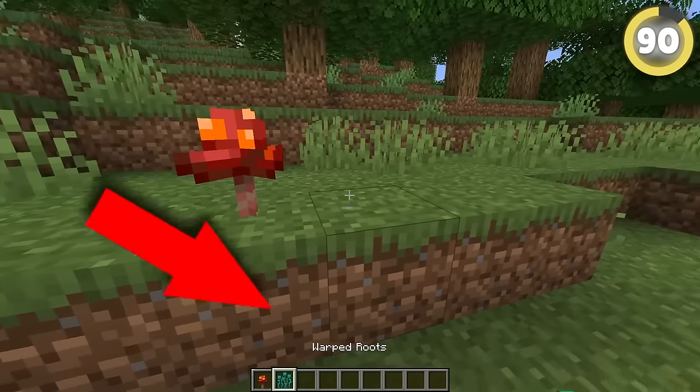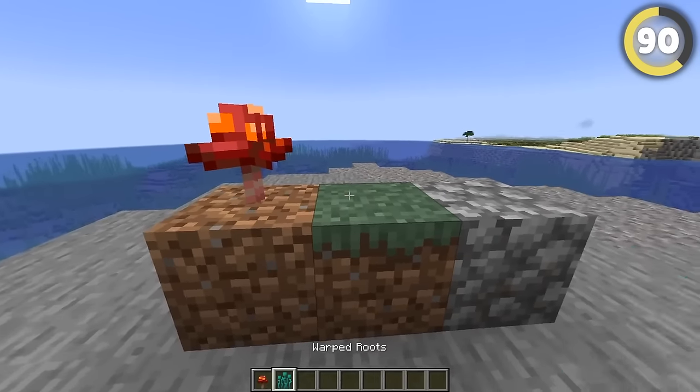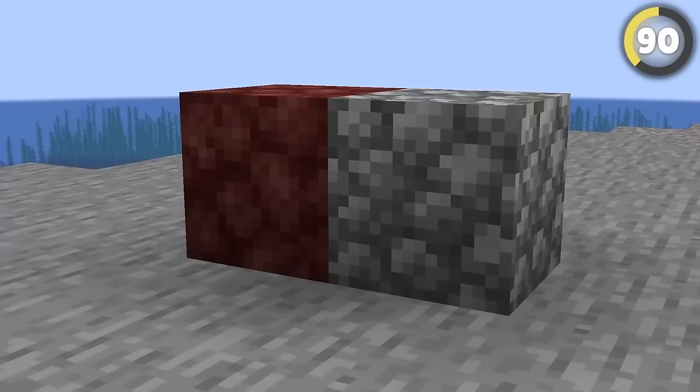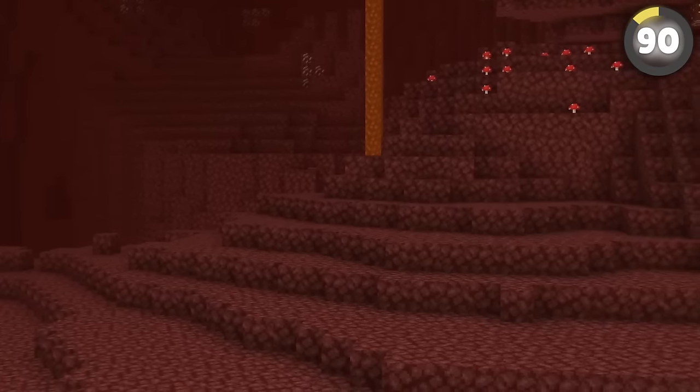Did you know you can place nether plants like crimson fungus or warped roots outside of the nether? What's really weird is that you can only place them on grass or dirt, not cobblestone. Netherrack and cobblestone seem most similar, but I guess that means netherrack is just like hard dirt.